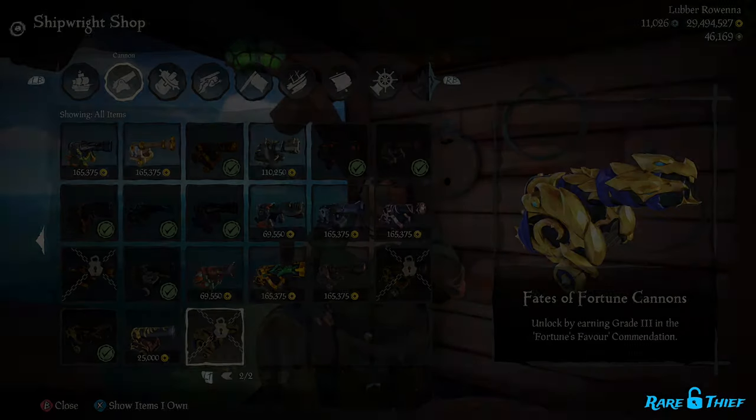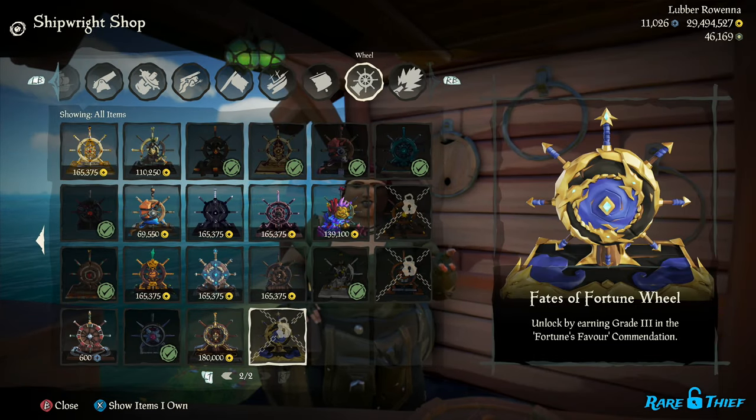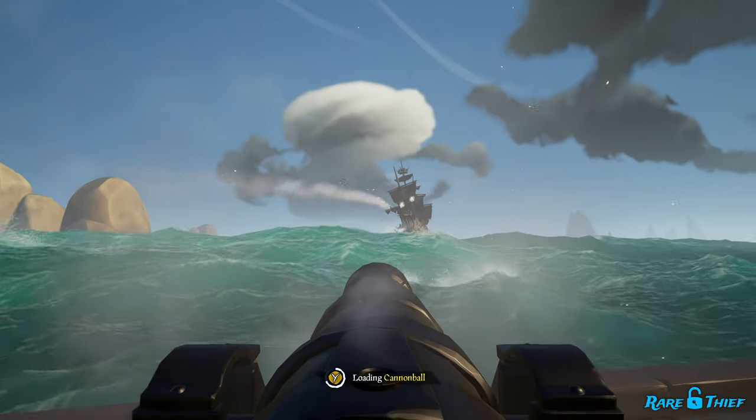Achieving the different grades for the commendation will unlock different Fates of Fortune cosmetics. With Season 11, you will unlock more ship cosmetics if you sell 90 Chests of Fortune. Mechanically, the Fleet of Fortune works exactly like the skeleton fleet world event.